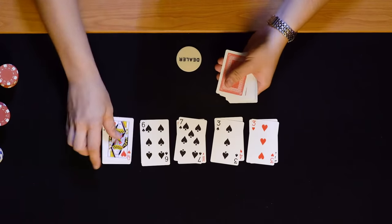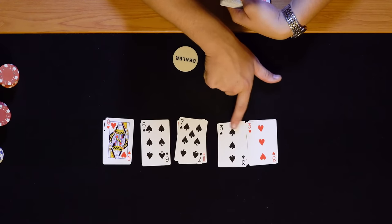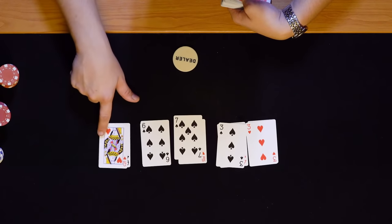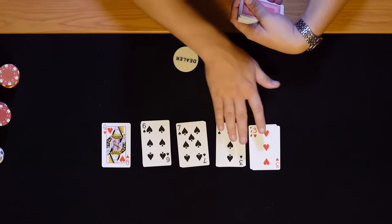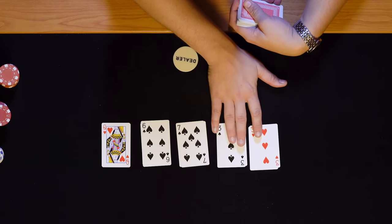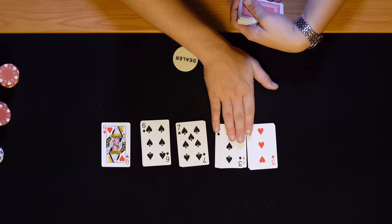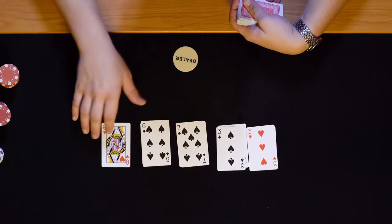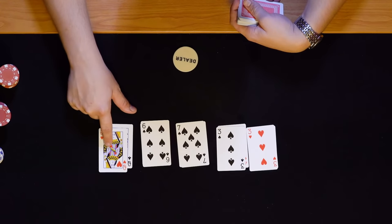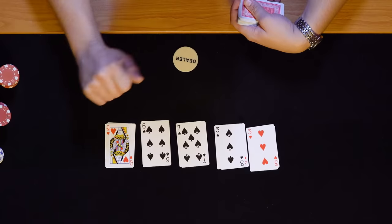The next best hand is a pair: five cards with one matching set. In this example we have two threes — that's a pair of threes. If two players each have a pair, the player with the better pair wins. With a pair of threes, any player holding a pair of fours or higher beats you. In the unlikely event that two players have the exact same pair, it goes to the next highest card — the kicker. For example, if you both have a pair of threes but you have a queen kicker and they only have a jack, you'd be the winner.